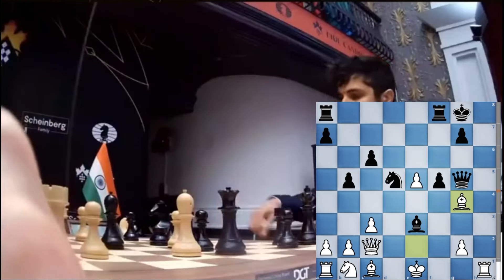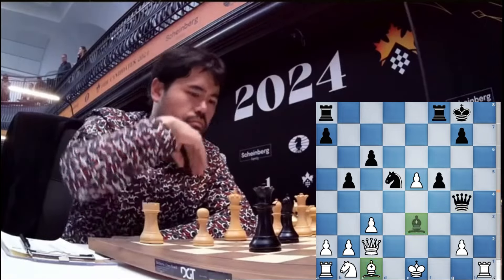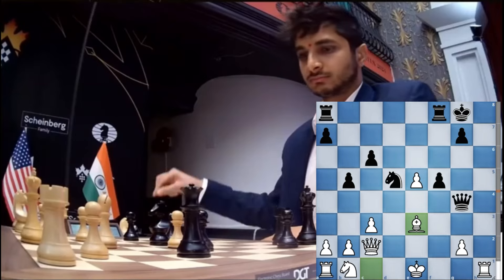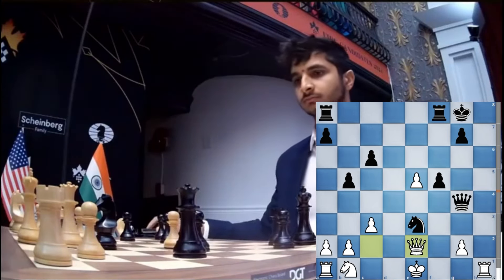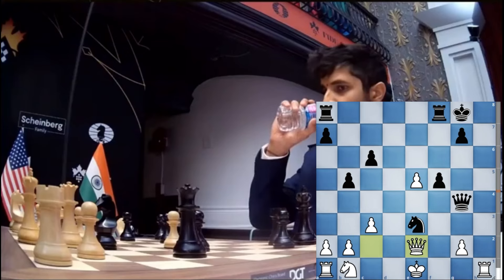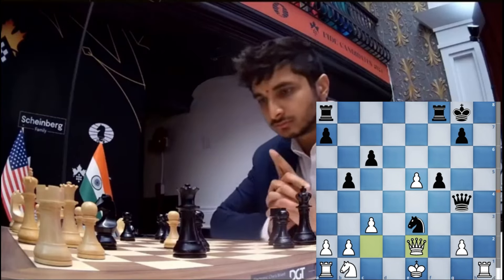Hikaru's position is pretty devastated. He goes for the capture of the bishop, looking for a trade of those bishops. Vidit just captures with his queen — queen captures on d4. Hikaru captures bishop takes the bishop, and now the knight will capture back with an attack on the queen. The queen comes to e2 trying for a queen exchange, but there is no need to exchange for Vidit — he can just bring the queen to g3 and check. The rooks can swing around and attack Hikaru's king, which is quite exposed. The position is much better for Vidit and he is winning.